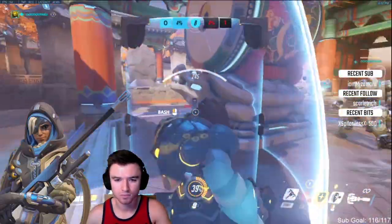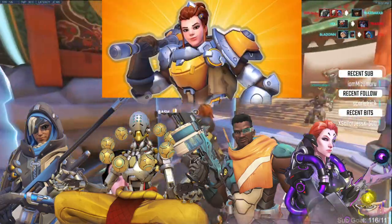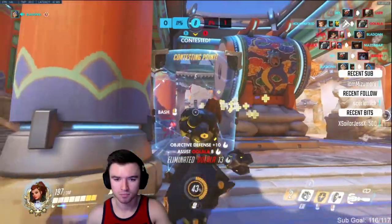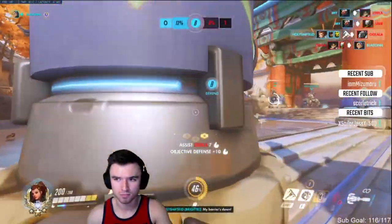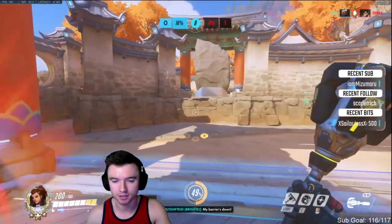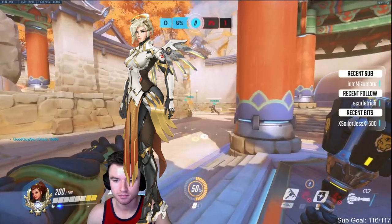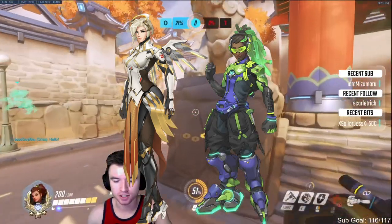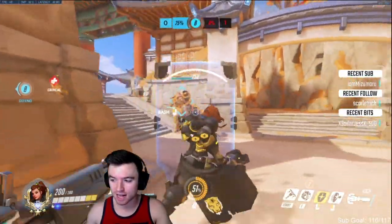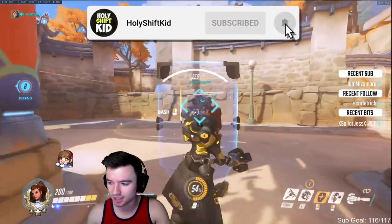If your other support is Ana, Zen, Bap, or even Moira, you should probably chill with them. The reason you want to do this is you'll be taking extra damage and you want to shut down the monkey. Your other supports can help you out as you play patiently against the Winston. If your support is Mercy or Lucio, you probably won't be able to walk with them, but you should be playing where those Ana, Zen, or Bap players would be so that when you get dove or someone else gets dove, you can help them out.